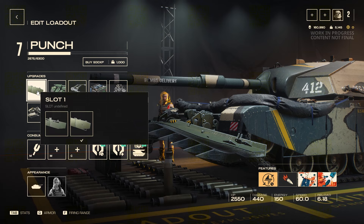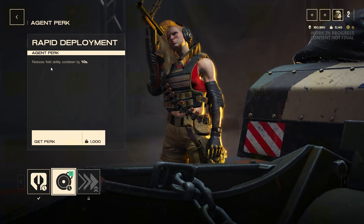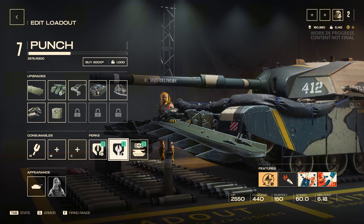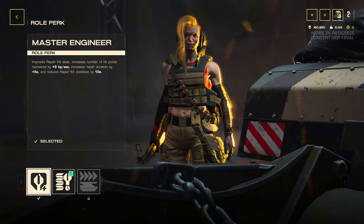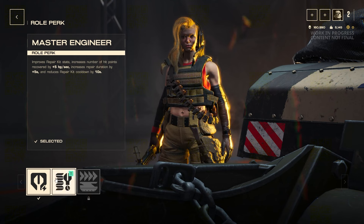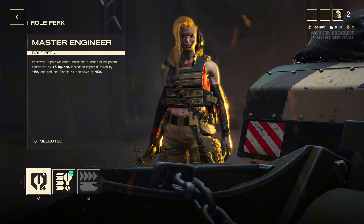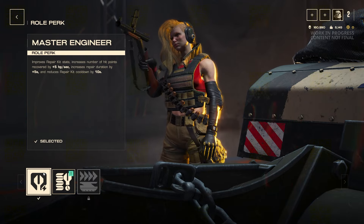Ability-based agents need energy regeneration to enable their gameplay. For perks, we've got a Repair Kit perk at 15 seconds, field ability cooldown reduction, or acceleration improvement. The acceleration might actually be really nice because defenders are normally not the most mobile agents, so making this a really mobile defender might work in your favor. I've chosen repair kit — it's really nice. We also take Master Engineer, which is amazing.